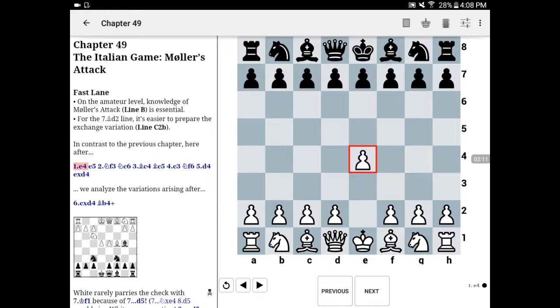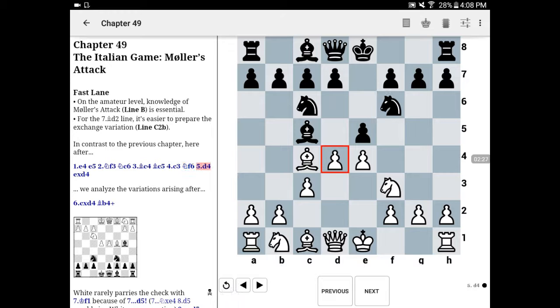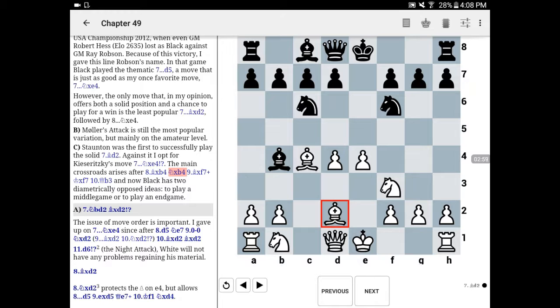White plays e4, black plays e5, knight f3, knight c6, bishop c4, bishop c5, c3, knight f6 — and here rather than opting for a quiet game with d3, white busts open the center with pawn to d4. Black takes, and pawn takes pawn is the most common move for white. Black plays bishop to b4 check, and the only move I have ever played against, and the only move popular at the club level, is bishop to d2 — a fairly quiet move for white.